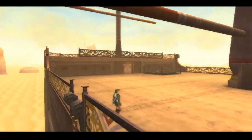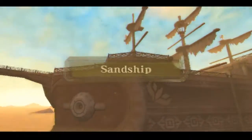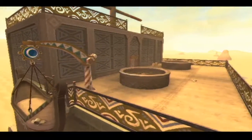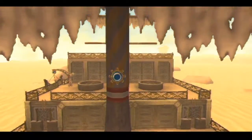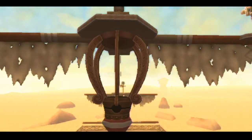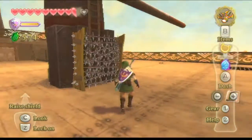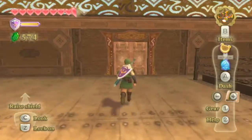Oh wow. This is high up. What have we got here? What is this place called? The Sand Ship. Okay. So let's see. One second. Okay. Well, can't climb up that. I guess I'll go in here since I don't really think there's any place else I can go.